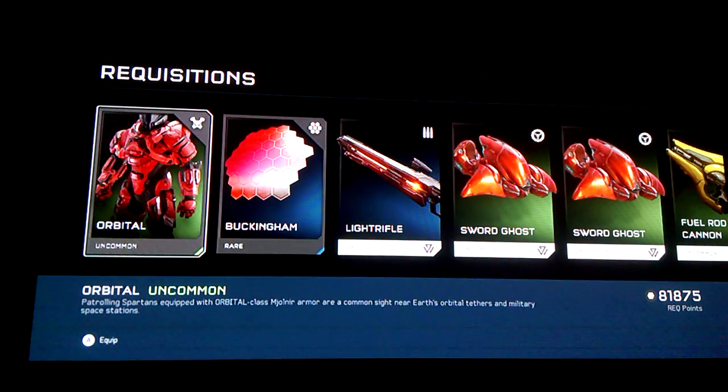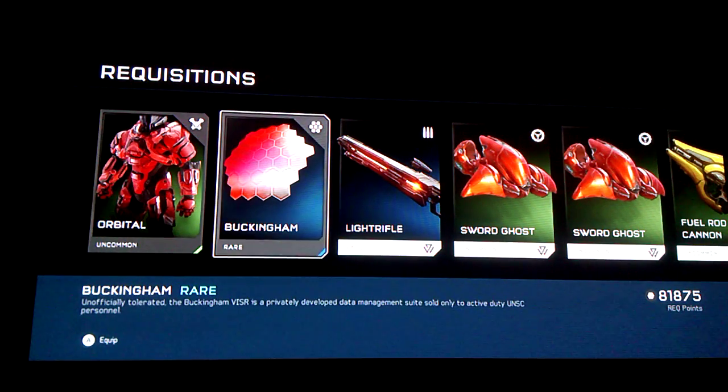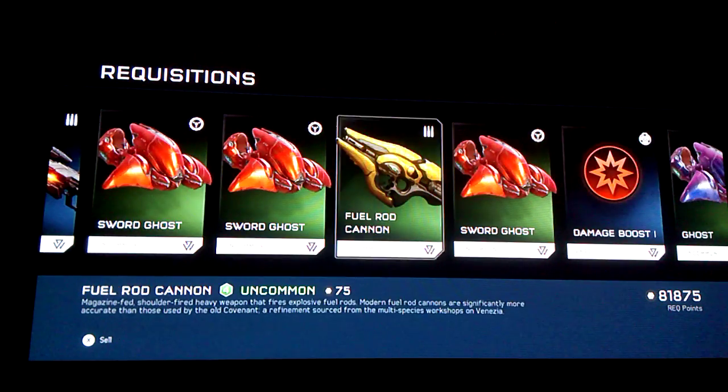The orbital armor — okay, so the orbital armor. I have the helmet. Buckingham visor — I have my first visor! Light rifles, of course.